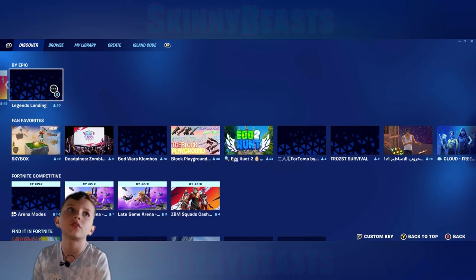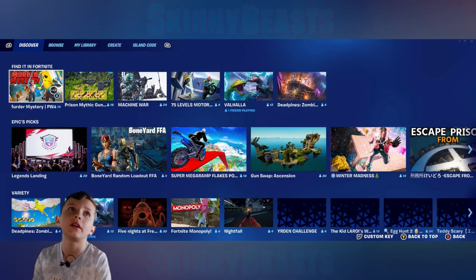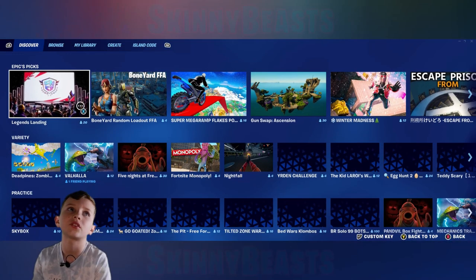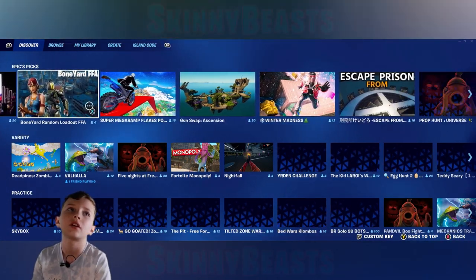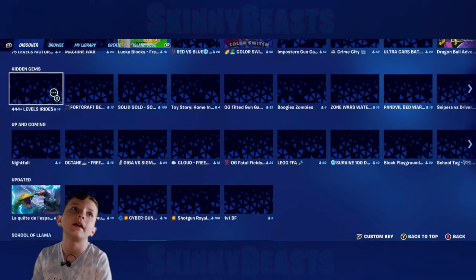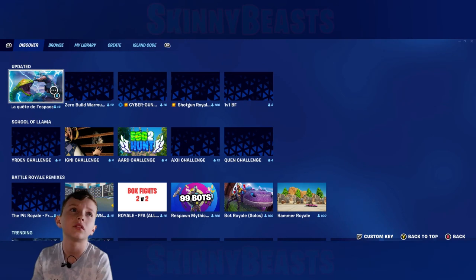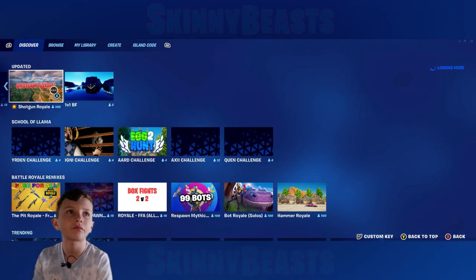The categories include Fan Favorites by Epic, Fortnite Competitive, Find It in Fortnite for quests, Epic Picks, Variety, Practice, Skybox Combat, Hidden Games, Up and Coming, and Updated.